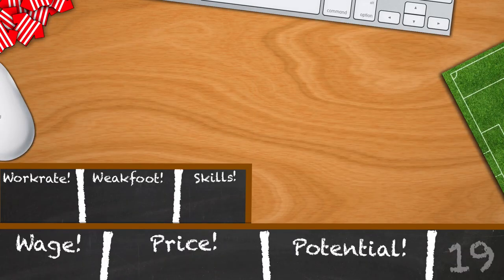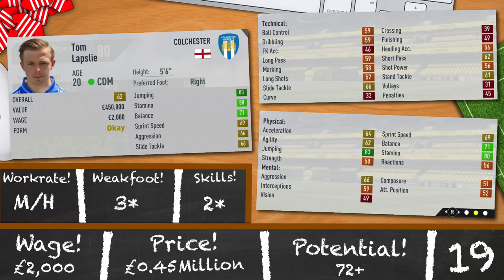Next is Tom Lapsley of Colchester. 20 years old, centre defensive mid by trade and 62 rated. Pretty small for a CDM at 5 foot 6: 83 jumping, 80 stamina and 71 balance, 66 aggression and 66 slide tackling. Medium/high work rates, 3 star weak foot, 2 star skills and a potential of 72. He's a decent player and you can get him for 450,000 and 2,000 a week.